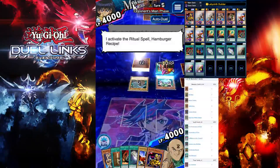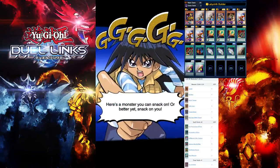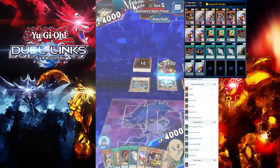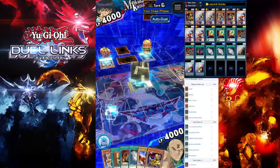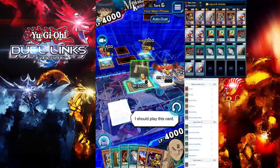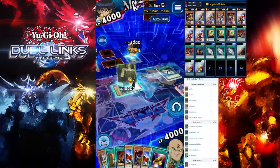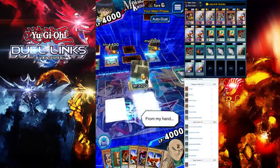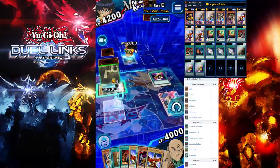He's going to special summon his Hamburger Recipe — it doesn't have 2,000 attack so it's not a threat. Summon your Seal Master, or whatever normal monster you have. The reason I'm using Seal Master is because it's glossy. Use any normal monster you want to manage your hand — you don't want to discard important cards. We're going to carry on and drain your opponent's life points to get that combat victory.